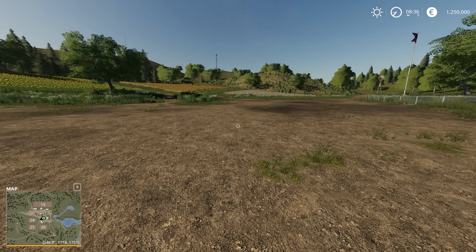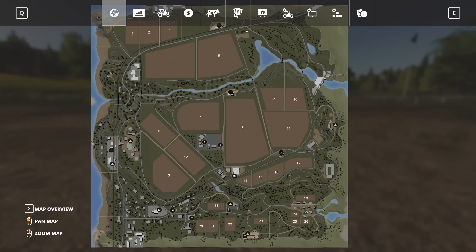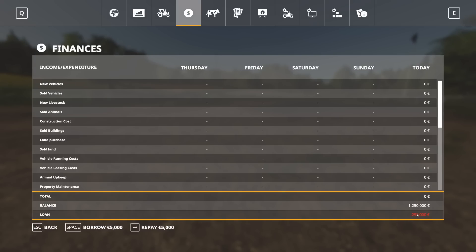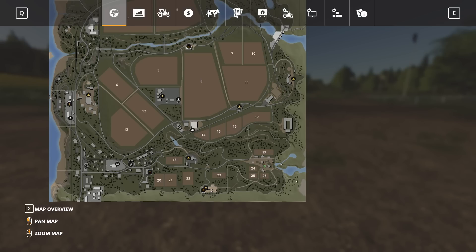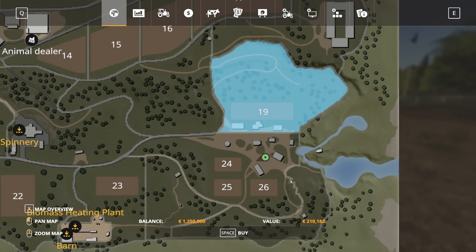Looking at the map, let's see what you can actually buy. Here's the layout for Ravenport — we're down in the bottom right corner. If you press X to go to land, all the parcels appear. For example, that riverside parcel is 296,000. The piece of land we're standing on is 362,000. If you start with 500,000 in hard mode, that's going to be a problem. We have 1.25 million. About 250,000 of it is a loan, but we can repay that or take more out.